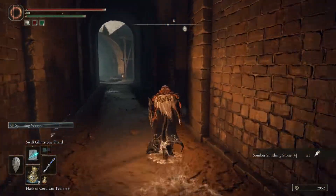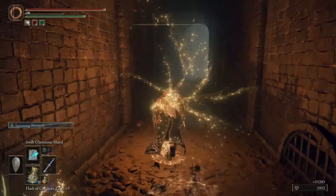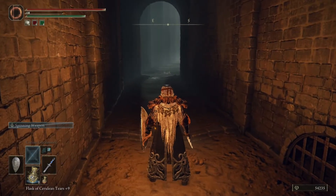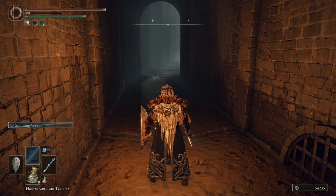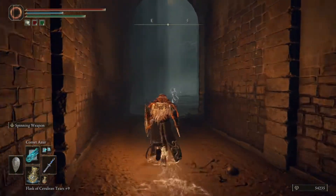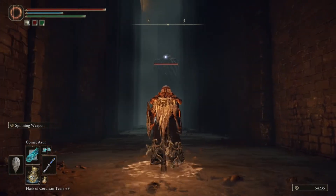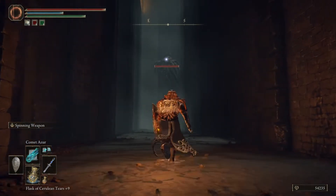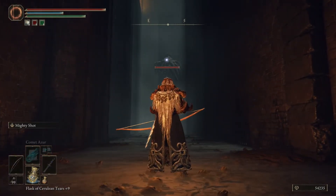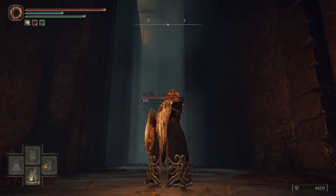Four somber smithing stones, level four. Let's grab our runes. So let's try — we'll do comet azure. We need to shoot it, bring out our shield, drink our flask, and then cast — and we're gonna die.